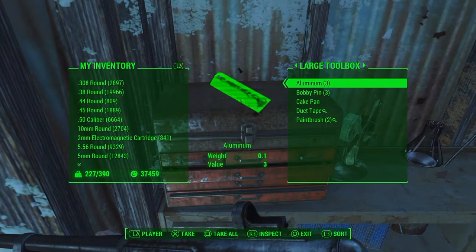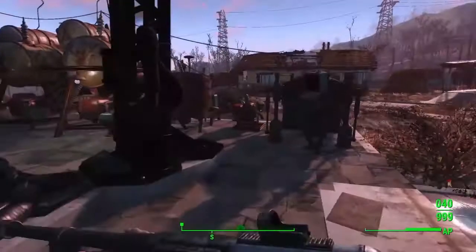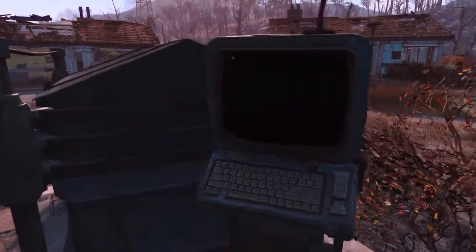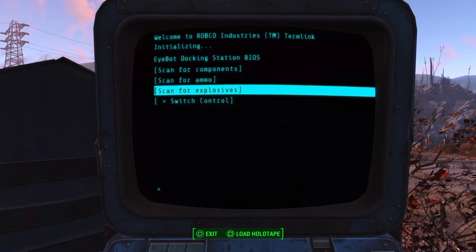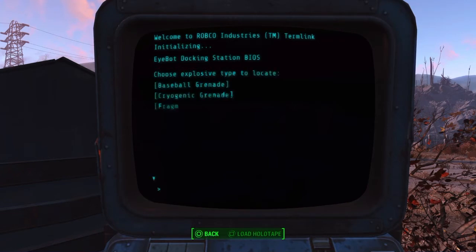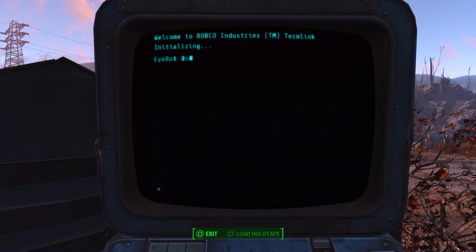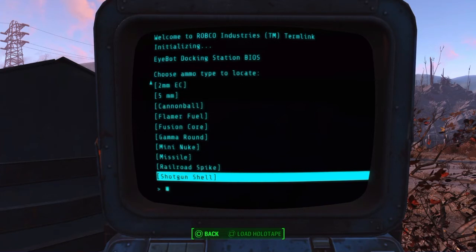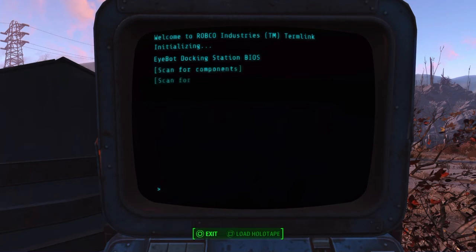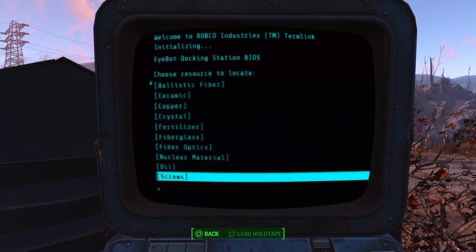Complete — recover the aluminum from Lake Quinnipal. Nice. And there it is: three aluminum bars. Not a whole lot, but this seems to be a pretty useful tool. Let's take a look at some of the other items you can search out. I think you can send out multiple iBots. You can search for explosives, all kinds of stuff — I think I saw a nuke mine. There's ammo, you can find pretty much all of them, including mini nukes. And components — pretty much most of the important components you'll need for building or crafting.